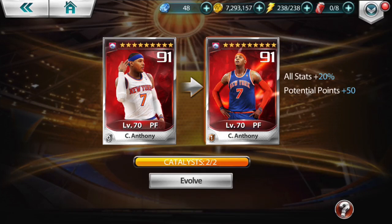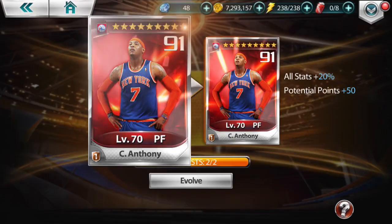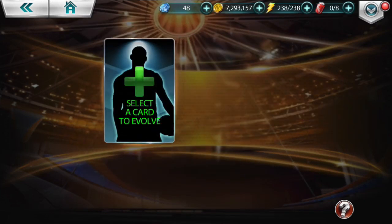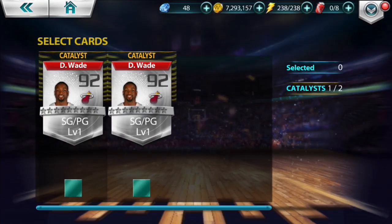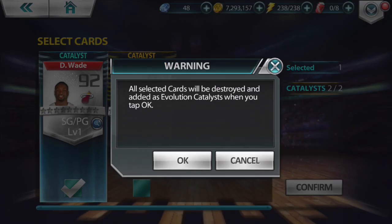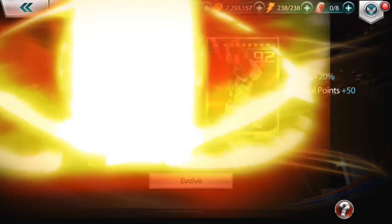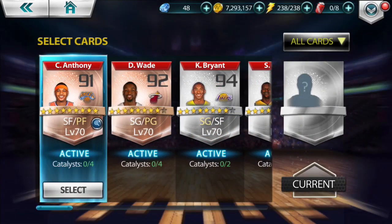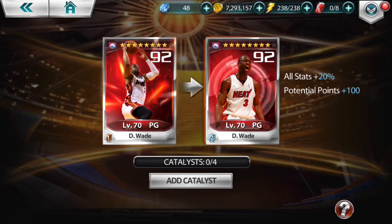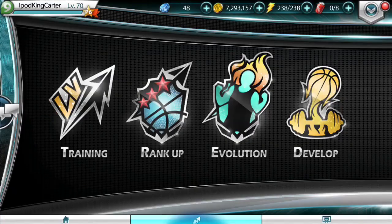We're gonna add that catalyst to Carmelo, and Carmelo is gonna be evolved to level one. Look at that — new card, new logo, new player placement, looking fire! Now we're gonna go ahead and add a catalyst to Dwayne Wade. The crazy thing is I got that extra catalyst, so all I gotta do is draft another Dwayne Wade or get enough pieces and then put another catalyst on him and evolve him. Right now I put on four catalysts and I only got three left.